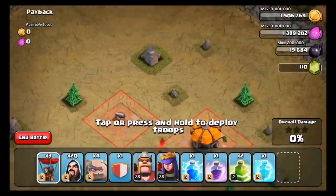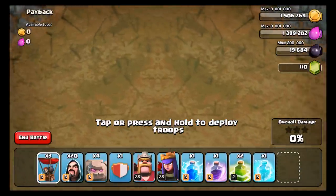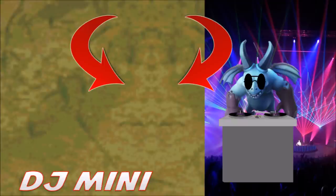Alright, here we are again on the single player map. We're going to focus on this area in particular. We've got the one and only DJ Mini. This looks like a minion with its wings down on the turntables — that's what I see when I look at this image, and that's what I'm always going to see. It even looks like he has stuff coming out of his ears, which is pretty hilarious. Let's go ahead and move on to the next one.